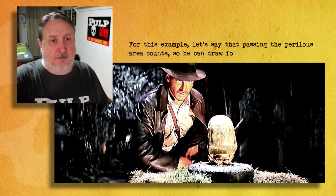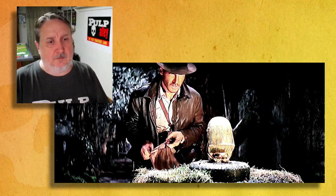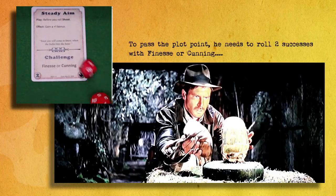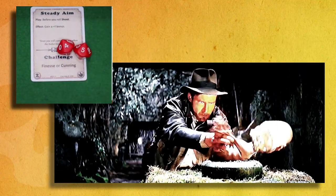Now he can go straight on to doing the plot point. He draws a random card for the plot point challenge — he's got to weigh out his sand here, take some of that sand out, because remember: sand is heavier than gold, so you want a smaller bag. He needs two successes with might or finesse, and he got it. Leaders are almost always going to pass challenges — they are designed to do that sort of thing.